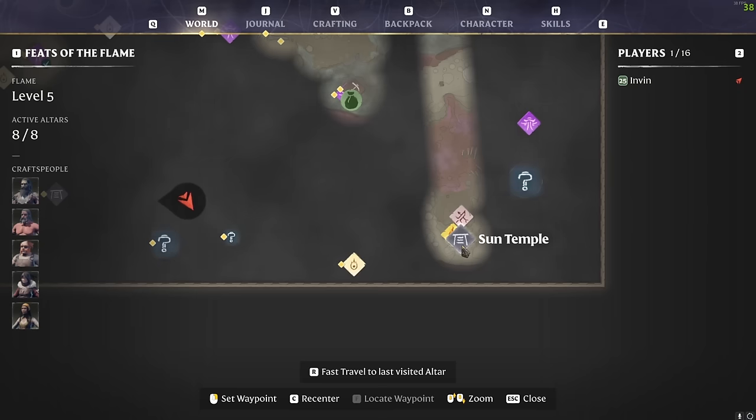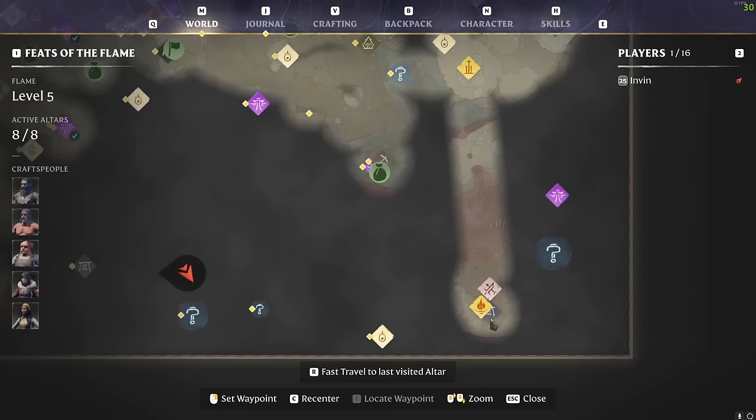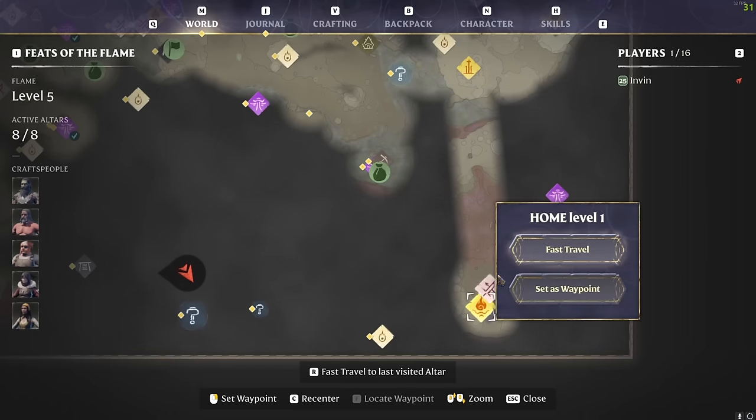What you will need to do is unlock the Ancient Spire Kindle Waste fast travel and once you've got this you can simply glide down. I actually have a home here because there are a couple of things I'm going to show you in this video around this location, so what you want to do is make your way over to the Sun Temple and I will show you the location.